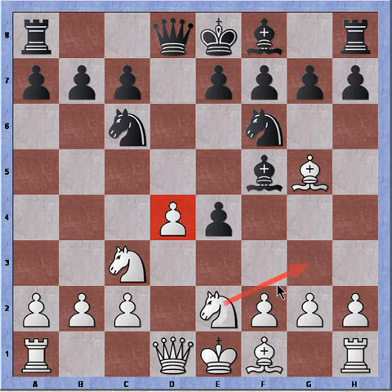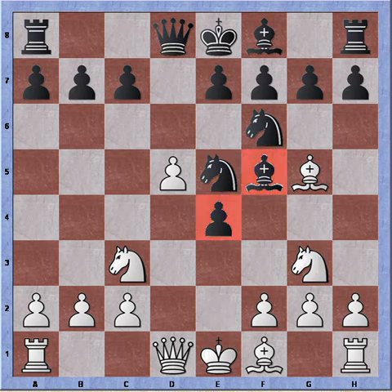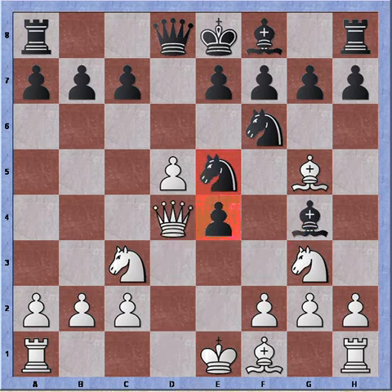So instead of playing Knight to g3 too fast, White should try to protect the pawn on d4 first by playing d5, attacking the Knight. Notice the Knight jump to d4 is no longer possible. The Knight moves to e5 with no protection. Knight g3, continuing with the plan. Bishop g4, saving the Bishop and gaining tempo with an attack on the Queen. After centralizing the Queen with Queen to d4, we can see the Black Knight is under attack on e5, and White is adding a third attacker on the pawn on e4, so it's becoming clear White can regain the gambit pawn already.